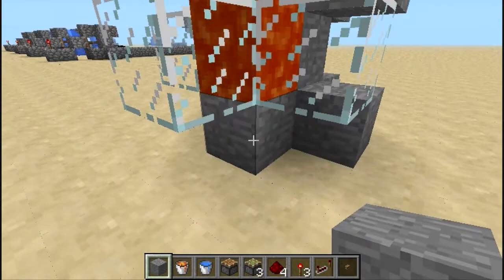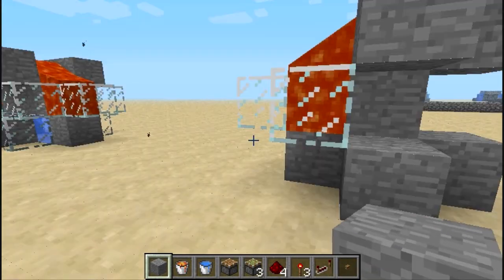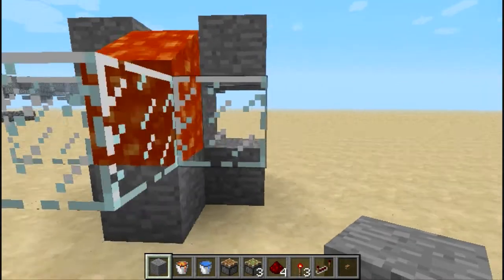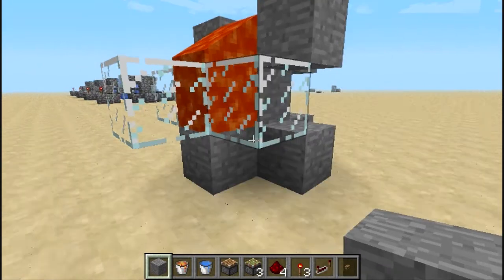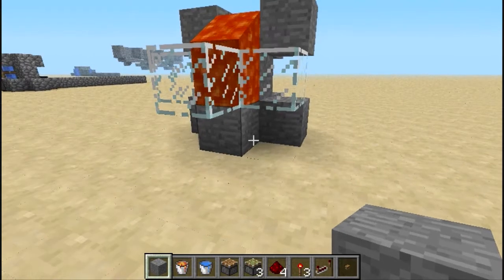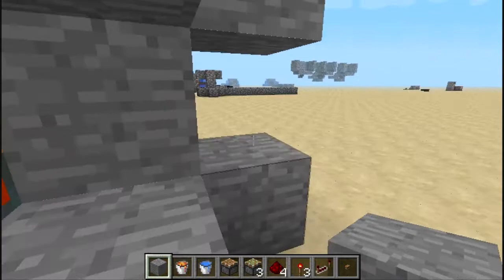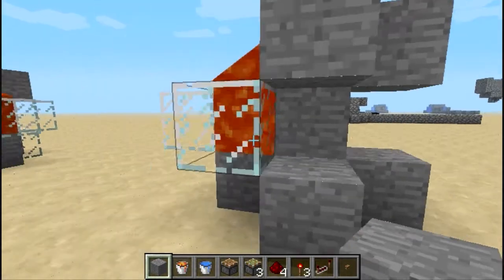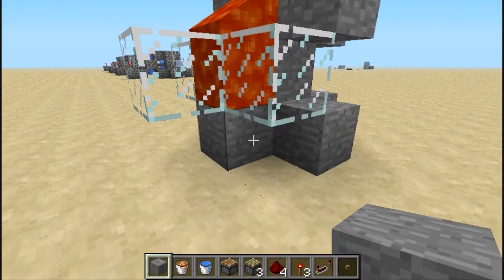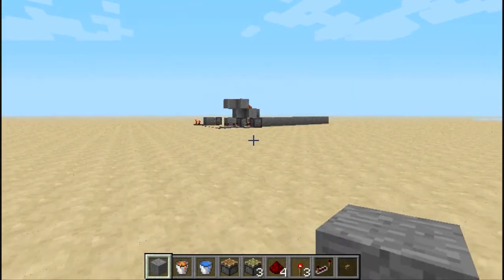Break that, lava comes down, and it generates stone — not sand. This generator is especially good if you're terraforming and you don't want to go down and use a silk pickaxe to get all kinds of stone, and then have to worry about filling in the area or lighting it up so mobs don't spawn, or a creeper killing you.